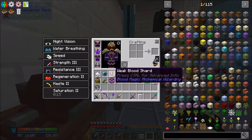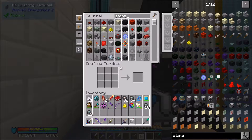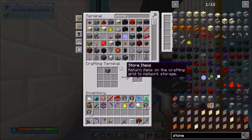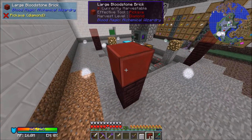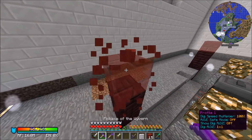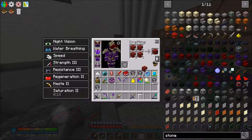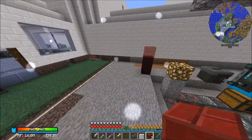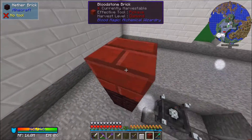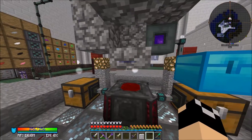Today the first thing I want to jump into - I did go ahead and grind up a couple weak blood shards. I thought we had some but couldn't find them. Let's grab some stone and a blood shard and get our 16 large bloodstone bricks. Today we're working on a little bit of blood magic, and we need to make ourselves these bloodstone bricks - the more expensive ones. That'll get us those and now we've got ourselves our tier four altar.